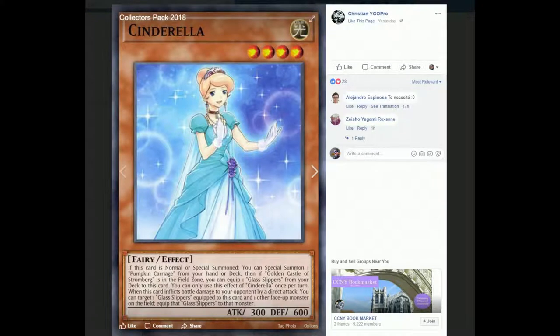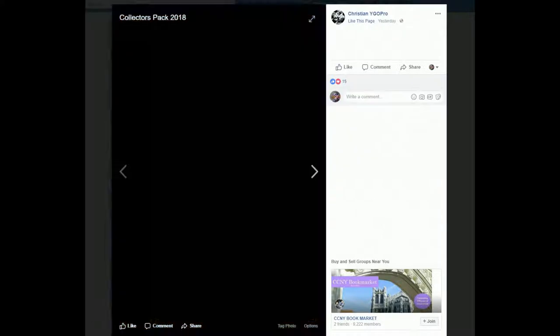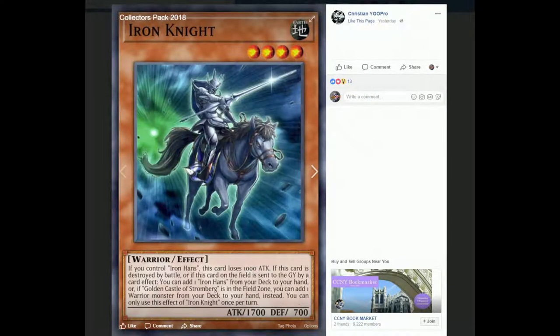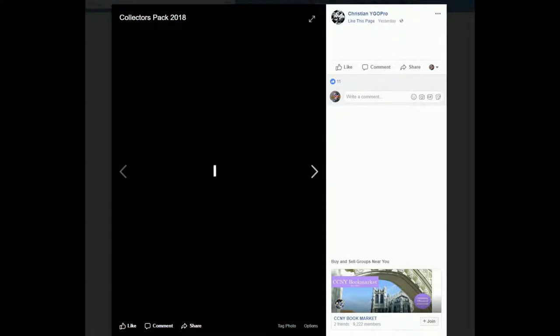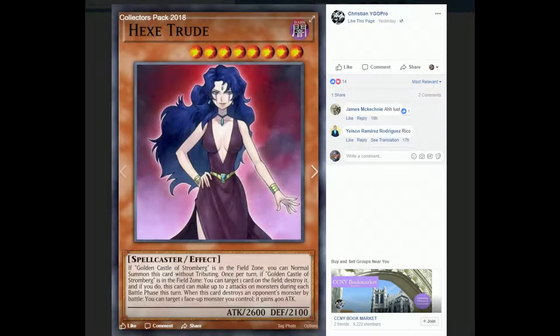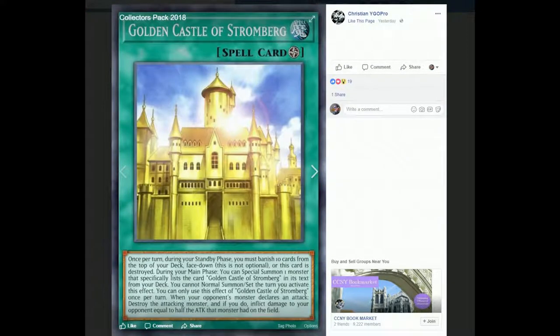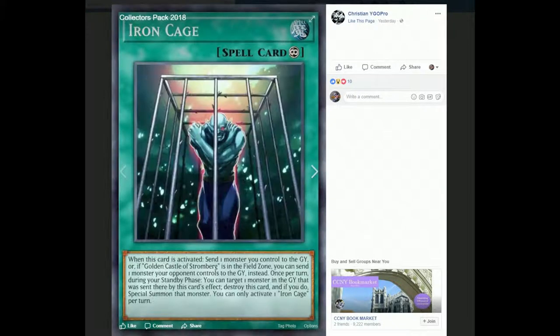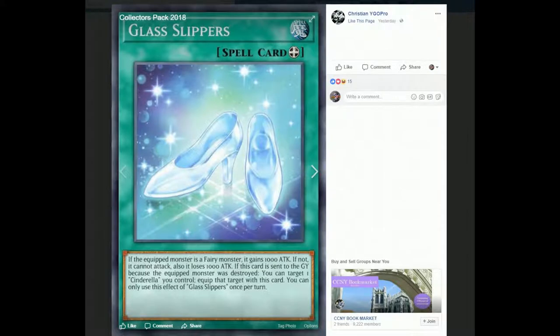We're getting into the Cinderella archetype from the first Yu-Gi-Oh. We got Pumpkin Carriage, Iron Hands, Iron Knight, Glyph the Phantom Bird, the Golden Castle of Stromberg — which in modern Yu-Gi-Oh is actually going to be a one-card FTK, more on that later — Glass Slippers, and Iron Cage. Those are all the cards in the archetype.